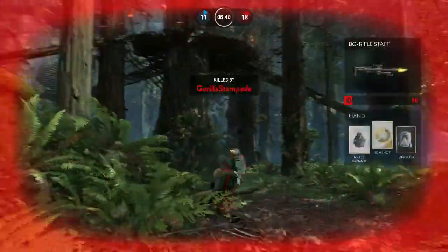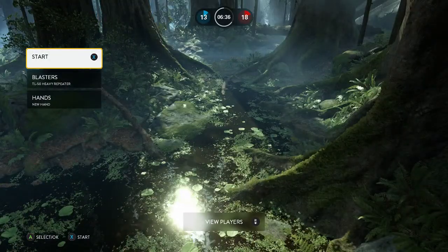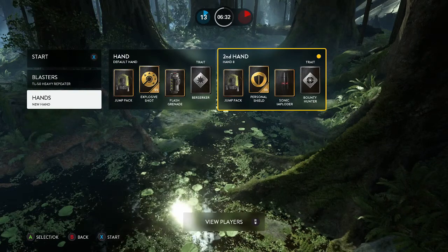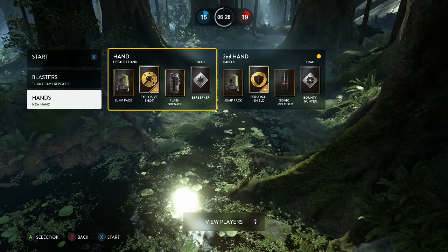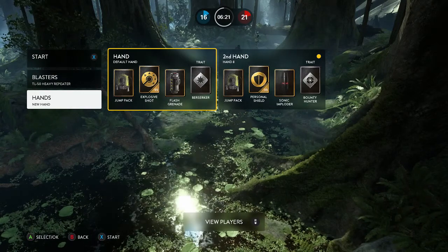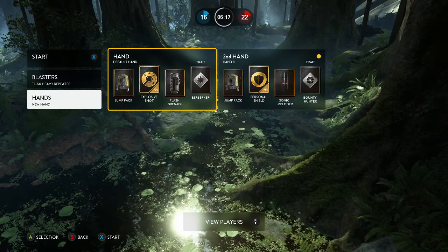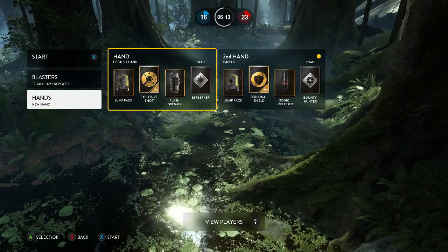Back to it. When you look at the flash grenade, when you throw it it has a timed fuse — it goes tick, tick, tick and then explodes. It's not an imploder; it's like a throwing grenade. You throw it, it does its thing, and it's effective.